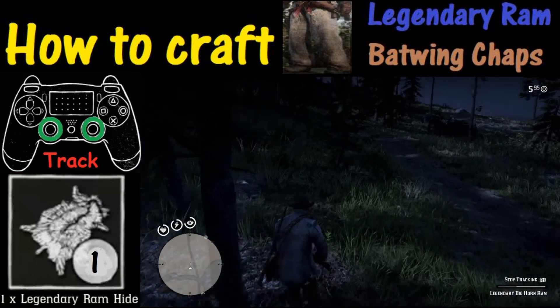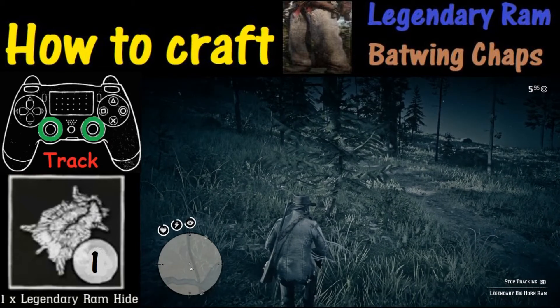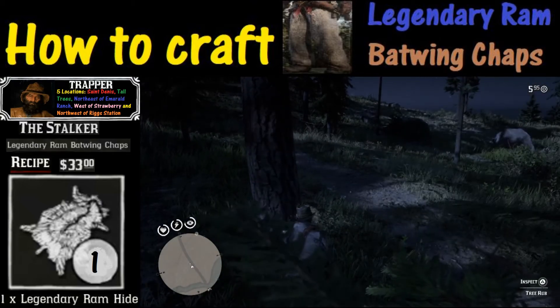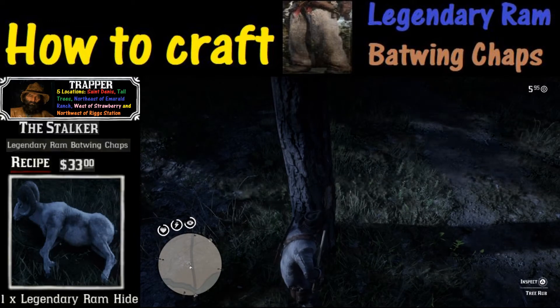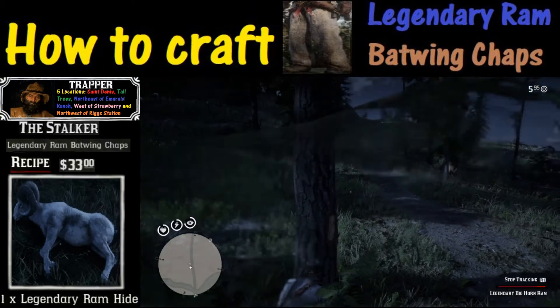One thing to know about these clues is that for each one you have to hold down the triangle button. With some legendary animals you can circumvent a couple of the clues, but here we hold down the triangle button and finish up clue number two.